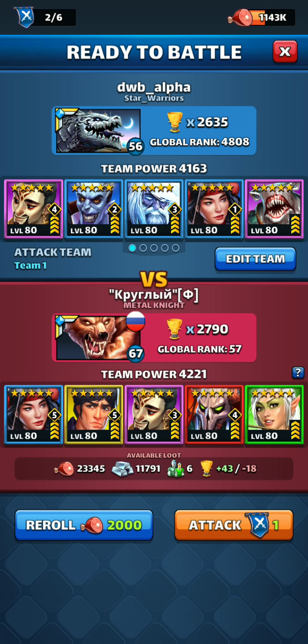Alright folks, we got a very interesting matchup here — a very powerful team 4221. They got Cuncheon in the tank and Drake beside him. Normally you want to use yellows against Cuncheon, but Drake kind of negates that. They also got a nasty Grave Maker on the side of Cuncheon, and a level 5 Lacy. These guys have been buying some ceilings. They got Liana over there, not leveled up yet.